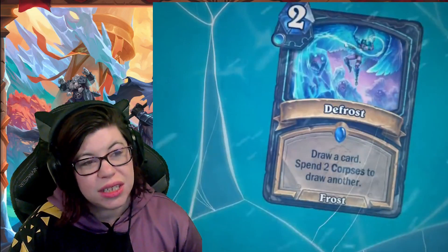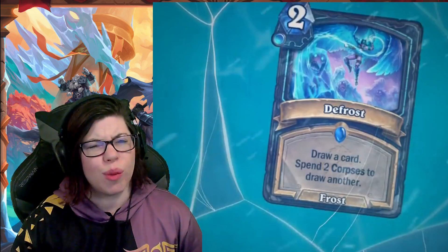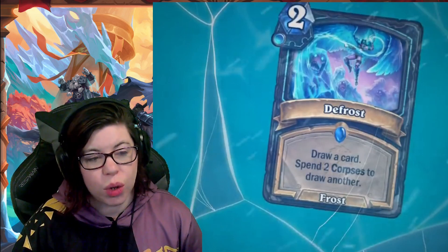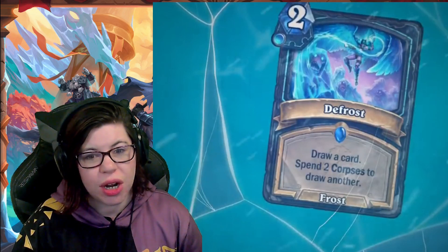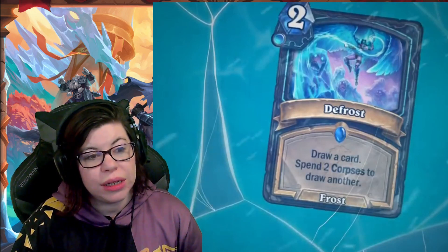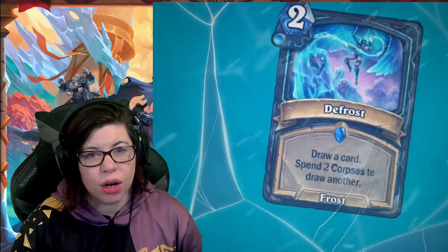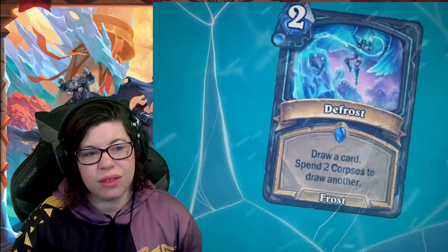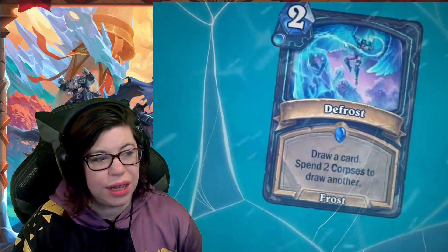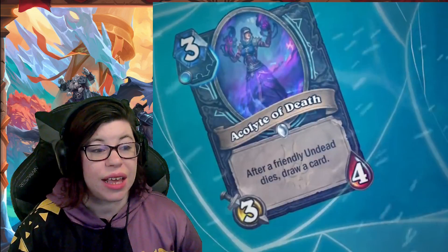Next, Defrost — two mana frost spell, draw a card, spend two corpses to draw another. With the corpse mechanic, it's not a choice; if you have two corpses it automatically spends them for you. Potentially two card draws for two mana and two corpses. Of the card draw we've seen for Death Knights, this one feels like a heavier requirement. It might see some play but I'm not as hyped on it.